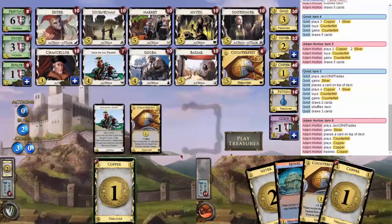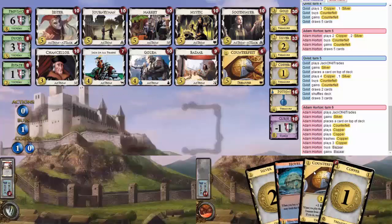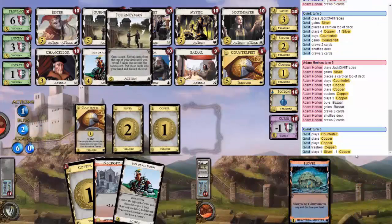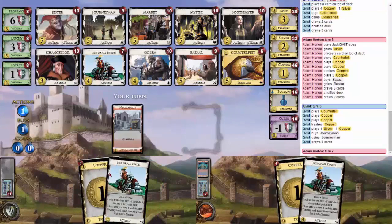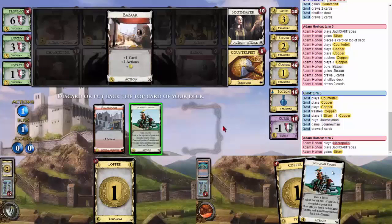Third Counterfeit? I mean, I do have two Jacks. Journeyman? Czar, maybe? Soothsayer? No. I don't know what's right here — this is very difficult. Journeyman. Yeah, without a second Jack in your deck I think Journeyman's pretty good. Yes please. Thank you, deck. Hovel? No.